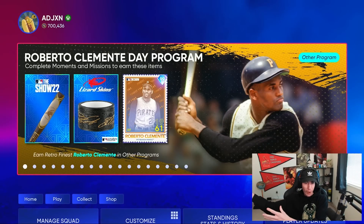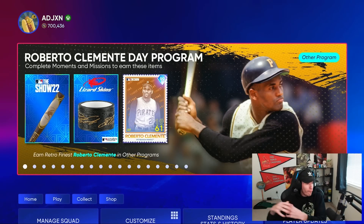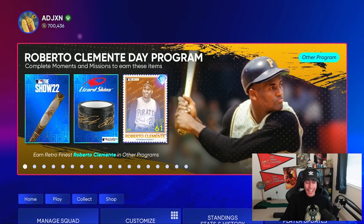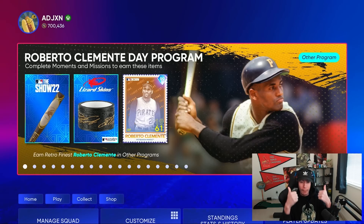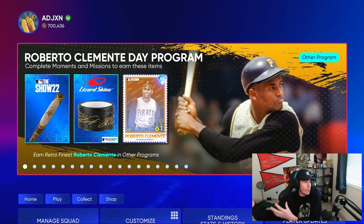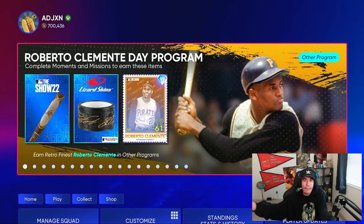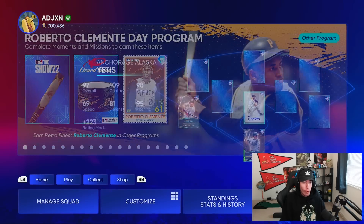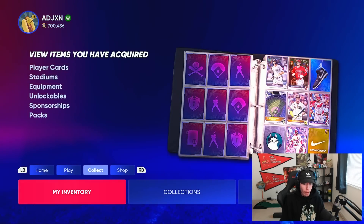I was not expecting the Roberto Clemente Day program to come out for another few hours, but they released it a little bit early today. If you guys are excited for this drop, leave a like on the video. In the comment section, let me know what you think about the card and this program — is this something you wish they would do more of, having multiple 99 overalls of the same player?